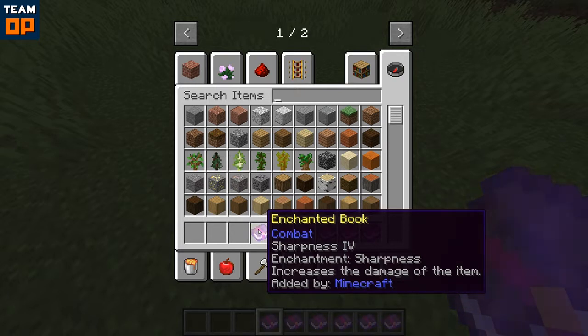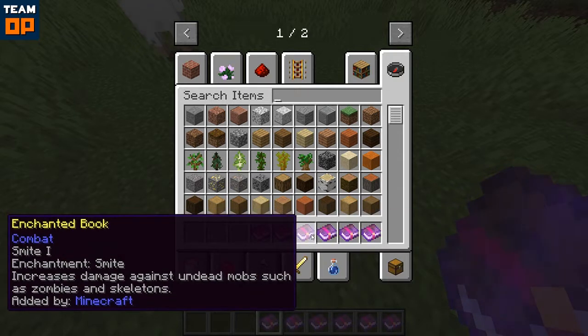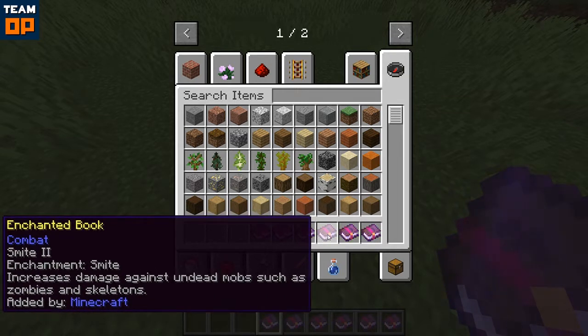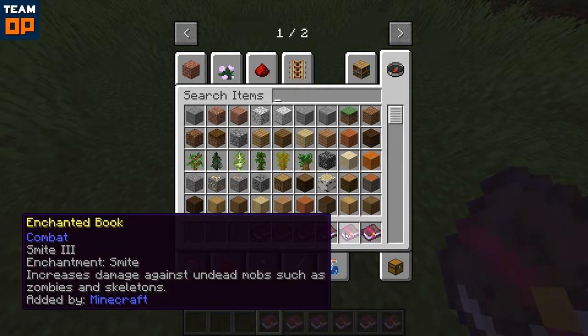So for example, on this one, sharpness increases the damage of the item. Then we've got smite, which increases damage against undead mobs such as zombies and skeletons, which is really useful to know. We've also got smite 2 — these say the same thing, so you have to pick up that smite 2 is just a more powerful version; it doesn't tell you the exact stats on it.